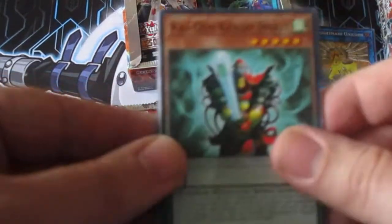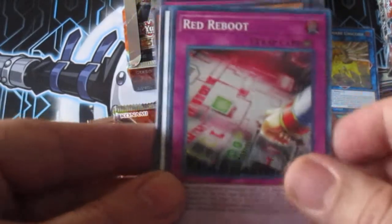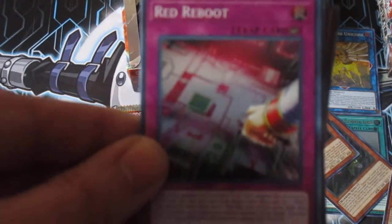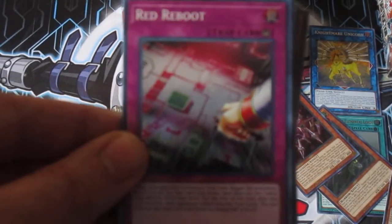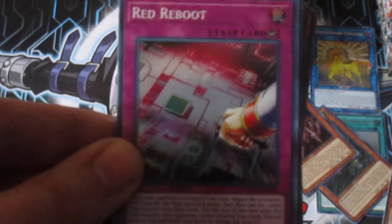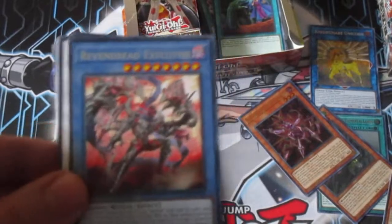Three Ultras on this side of the pack — interesting. F.A. Dead Heat. Red Reboot. The interesting thing is I've been seeing a lot of videos on this card. Some people's opinions are that Red Reboot is going to be the card that stops True Dracos from being competitive. I don't know about that — you negate the activation of a trap card or its effect and put it face down, but the True Draco player didn't get another face-down trap on their field, so effectively you're just giving them more tribute fodder for their turn. I'm really not sure how this card is going to impact True Dracos.